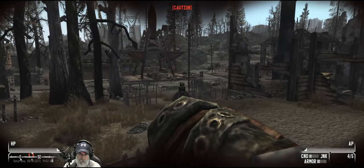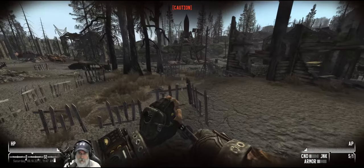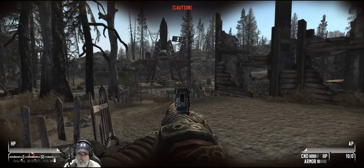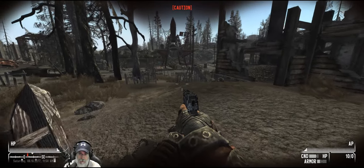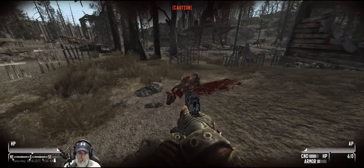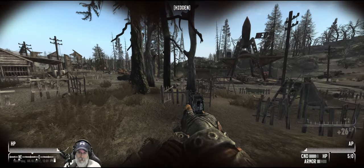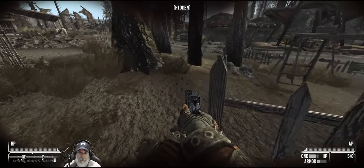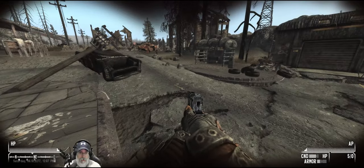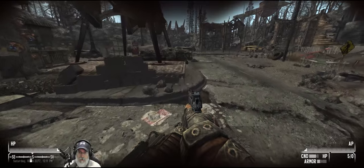I don't even think I'm hitting him. Well, I guess we are because it does show a damage thing. This gun sucks, it's terrible. It's in bad condition and we're using junk ammo, so that's part of it. This is why I wanted to take that perk that gave us more accuracy though — because see, we've already gotten him whittled down quite a bit. I don't even think they really know where we are.